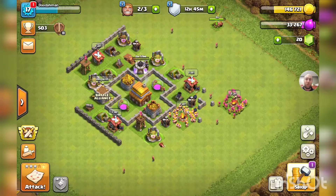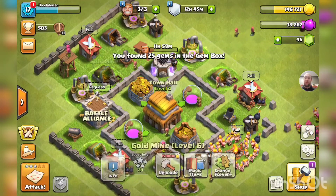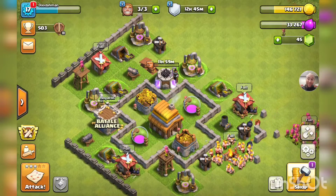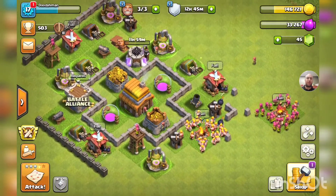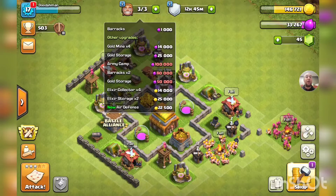I have still been working on collectors and mines and storages off camera. I did find out though — because we have the boost from the town hall upgrade — if I try to upgrade this it says hey, do you want to end your boost, and I'm like no, not really. So I have been avoiding those particular collectors and mines.